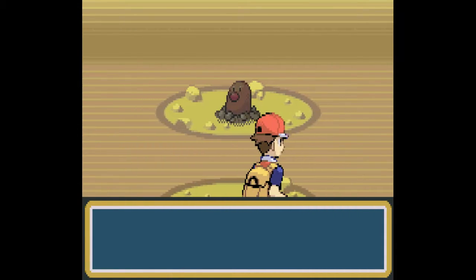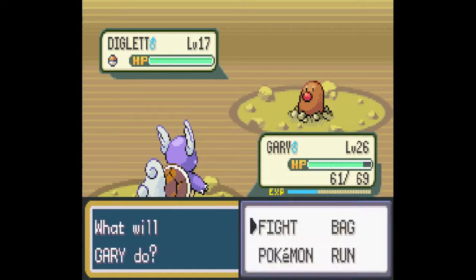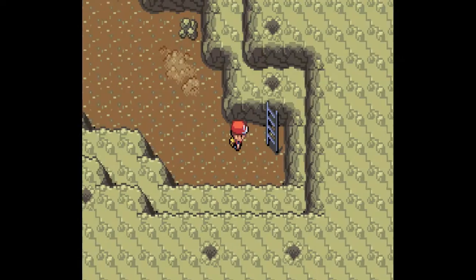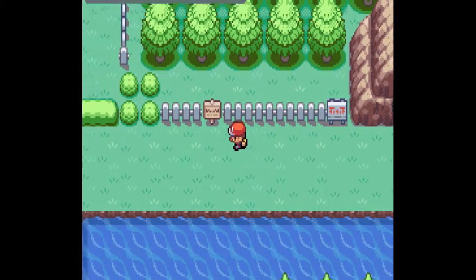Watch, now it's going to be like level 23... Okay, 17. Yay, I don't have to feel bad about my life decisions. Got away safely. Wonder why. Maybe not — I'll let Diglett have the ability. Anyways, let's check out real quick what our little Winston here has.